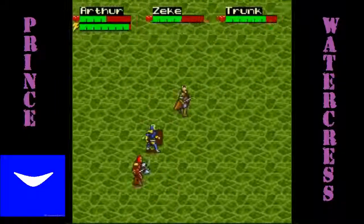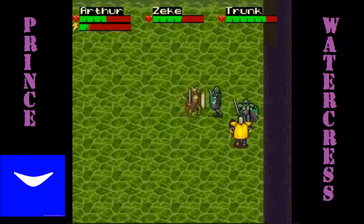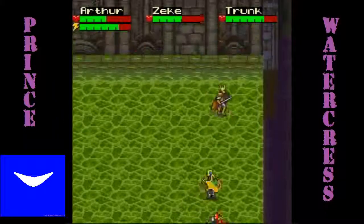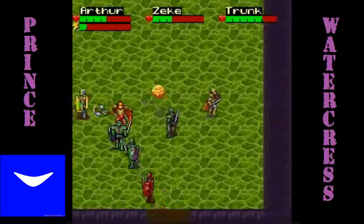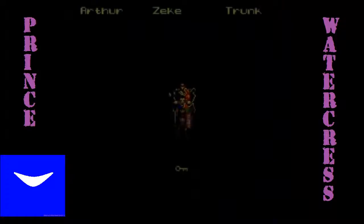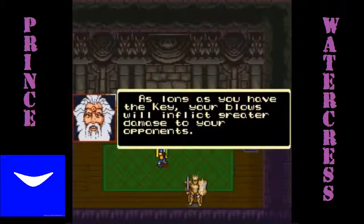Now you're in this huge green room full of enemies — we ran into them. Thankfully, this is what these shield orbs are for, and I will definitely be refilling on them when I get out of here. We run into other enemies here as well — another poison mist thing and some more green knights. You want to keep your distance, use shield orb attacks when you need to, let the guys do some of the work, and heal them when you need to. And here is Zeke's key — let's let him get it. We now have Zeke's key of Truth. As long as he has the key, his blows will inflict greater damage to your opponents, assuming you're playing as him.